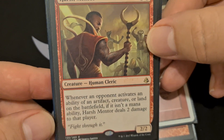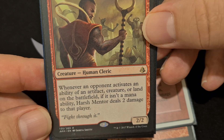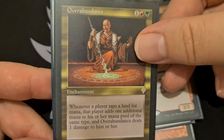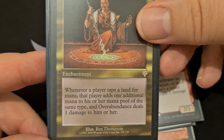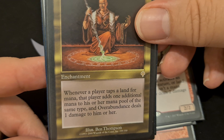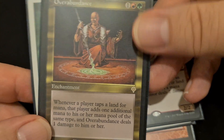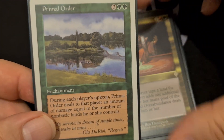We've got Burning Earth — whenever a player taps a non-basic land for mana, Burning Earth deals one damage to that player. We have Rampaging Ferocidon: players can't gain life, and whenever another creature enters the battlefield, it deals one damage to that creature's controller. We also have Mana Barbs — each time any land is tapped for mana, it deals one damage to that land's controller. We have Harsh Mentor — whenever an opponent activates an ability of an artifact, creature, or land that's not a mana ability, Harsh Mentor deals them two damage. Overabundance: whenever a player taps a land for mana, that player adds one additional mana of the same type, and Overabundance deals one damage to them — or two if you've got Marauders out. Multipliers are great.